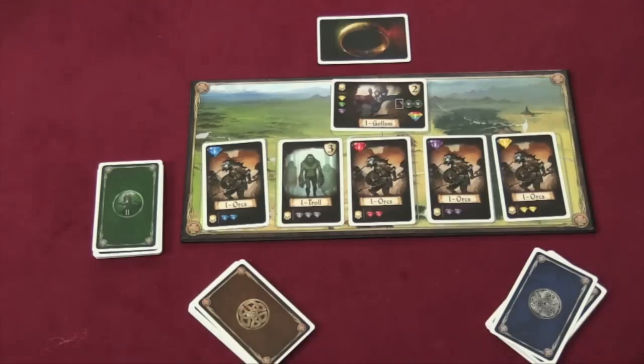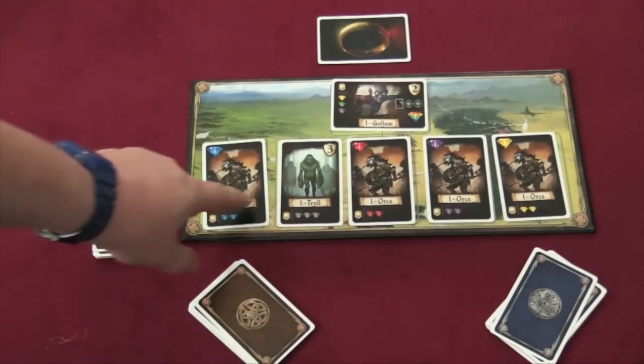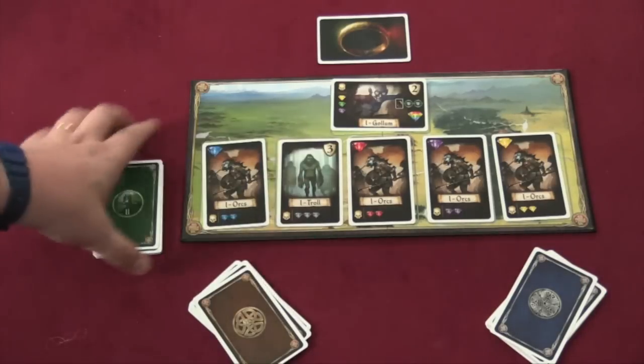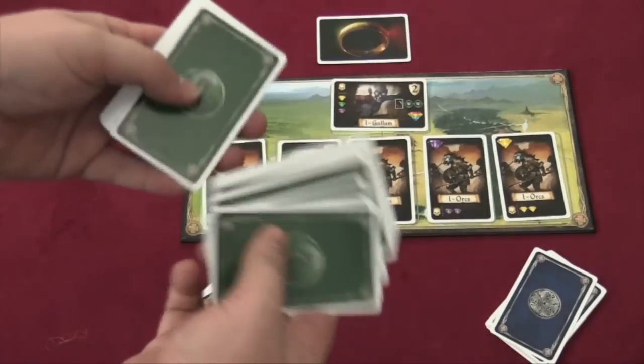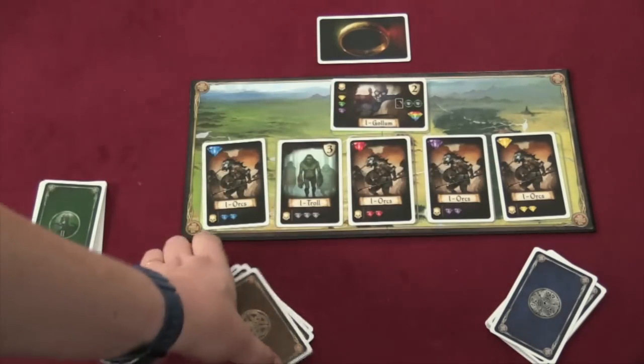The goal of this game is to get the most points, and you're going to be doing that by fighting off creatures who are worth certain amounts of points. This troll here, for example, is worth three. The number in front of him shows which wave he comes in. There are going to be four waves of creatures throughout the game, where you'll have five ordinary enemies and then one major enemy.